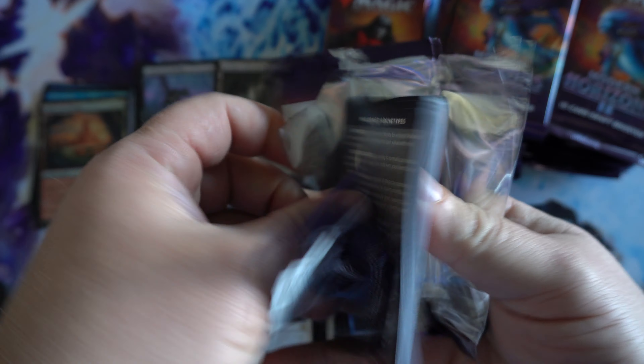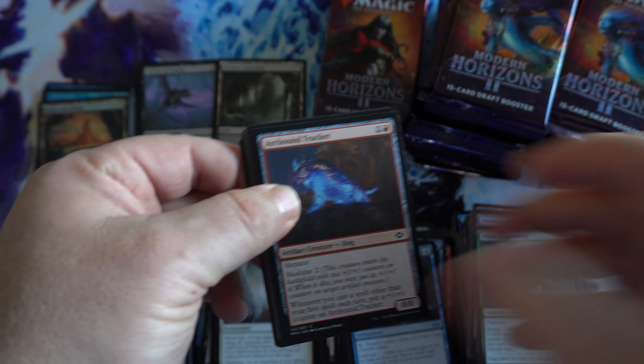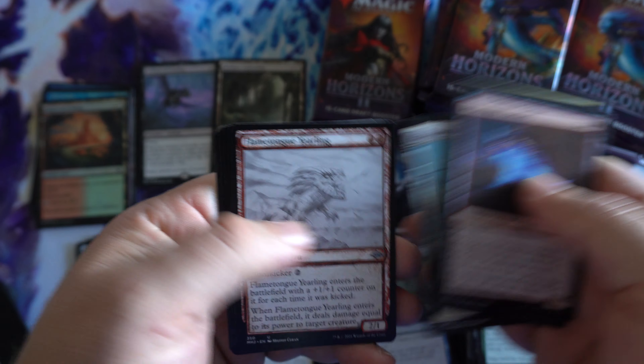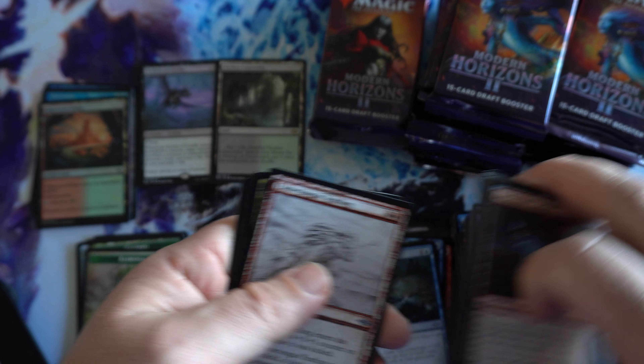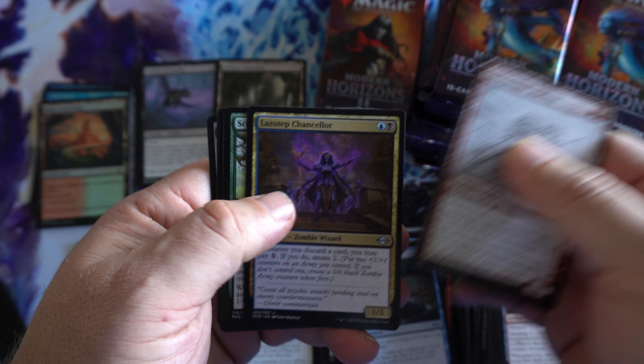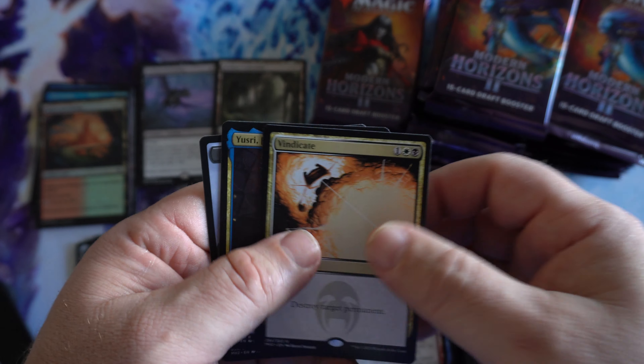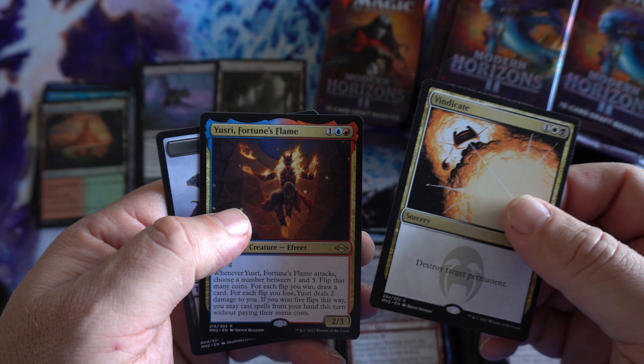We got Ikoria in this week, and we got a little bit of Pokemon in. Only one box left right now — seems to be the hot seller. Pokemon — it seems like people are just ripping it and ripping it; can't find it in stock almost anywhere. Vindicate and Usiri.